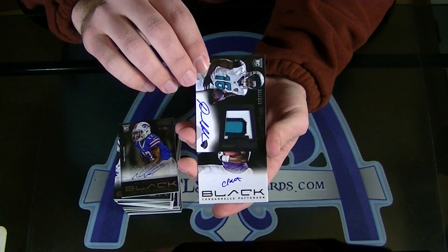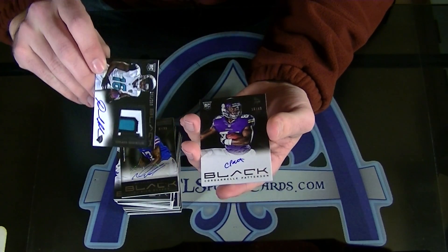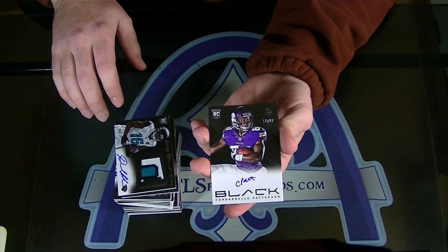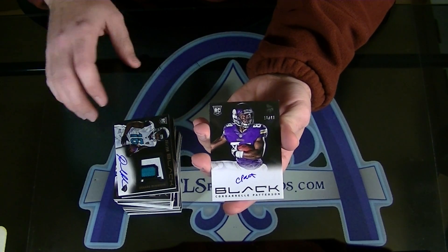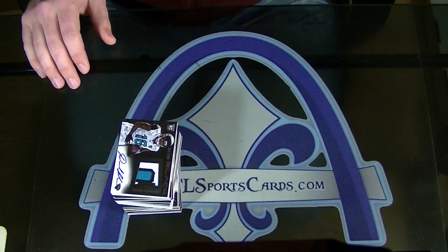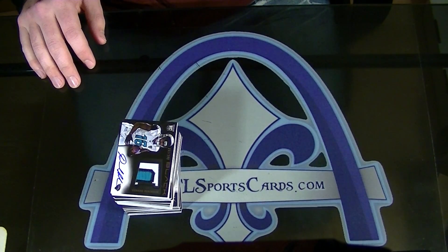And Cordero Patterson, numbered 16 of 49, Rookie Autograph, on card, 16 of 49. There you have it, sir. You have quite the box coming. There we go — and it's a six, a seven.